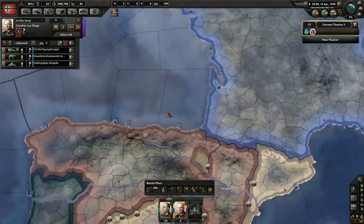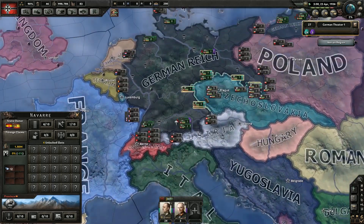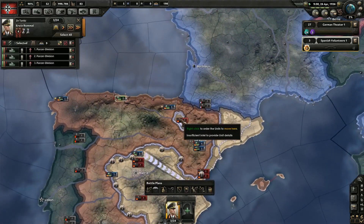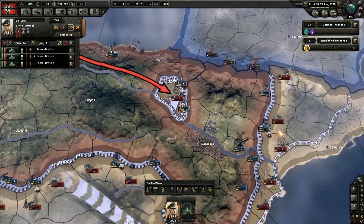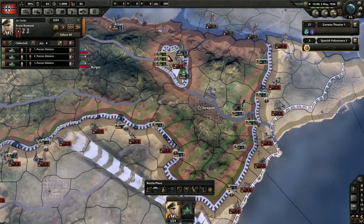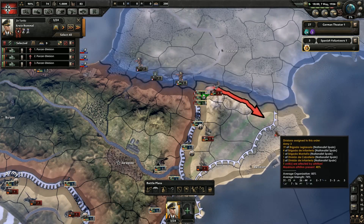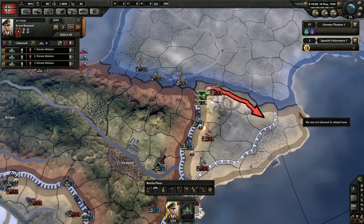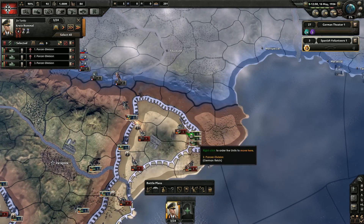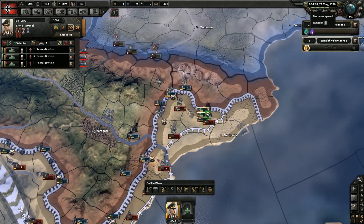Now once we get our Panzers in here, we'll pretty much be able to just completely rock it out. My MISC army — we'll be able to take this over real quick for the Nationalists. Very good. Yeah, we should be able to just conquer them straight up. There we go — push them hard. We'll just sweep through and knock out whoever we want, because we're frickin' Panzers, man.